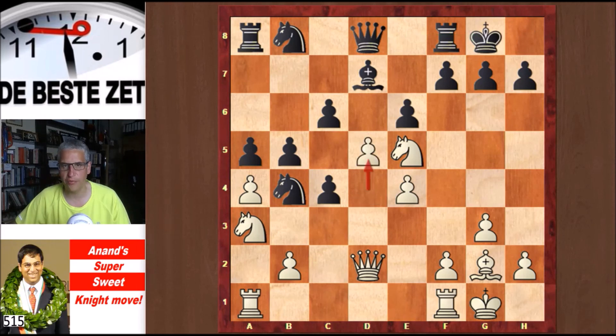Here d5 could have been played, says Anand — White could also have started with this move, the idea being the same: to undermine the b-pawn, which is what White's play is about. He played Rfd1 first, and after Be8, now he played d5.